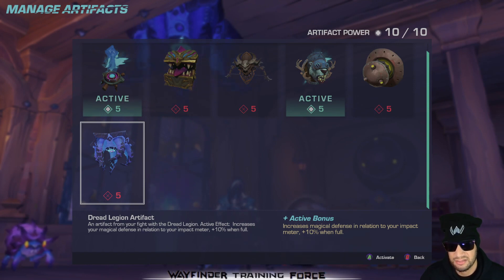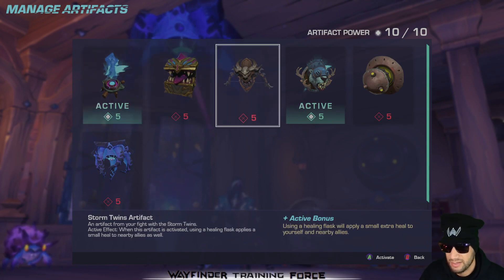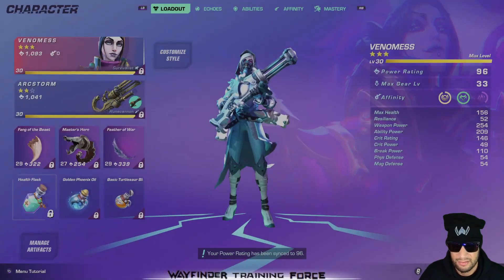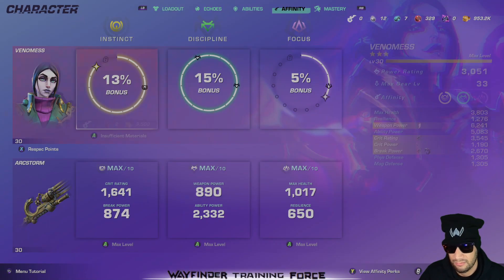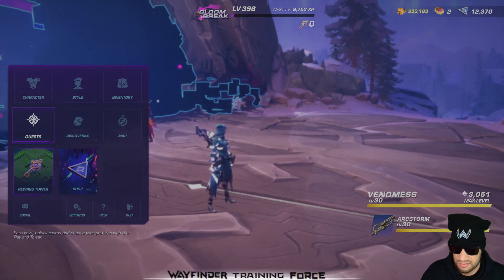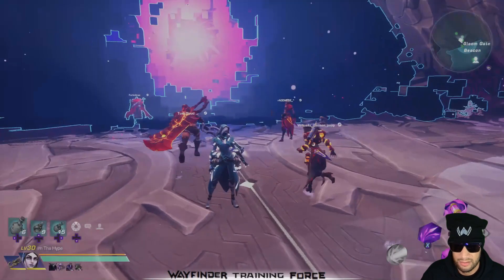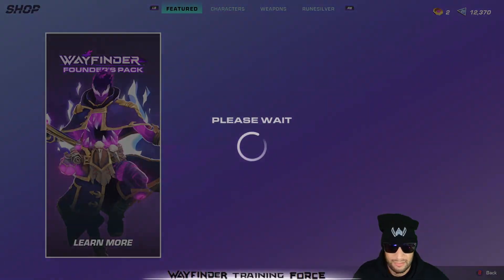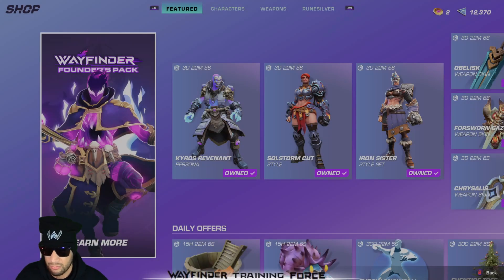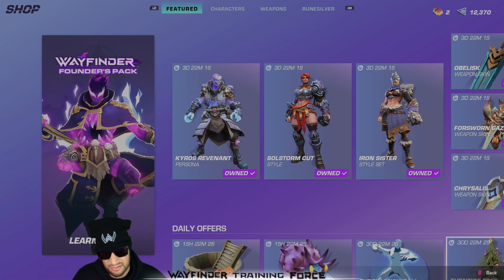Dread Legion's active effect increases your magic defense in relation to your impact meter — ten percent bonus magic defense when it is full. Right now defense isn't working very well, or at all really. You're basically like a squishy bug out there. If you're not using guns it's rough — you die in one hit from anything, especially on these hunts you'd be running to get these artifacts.